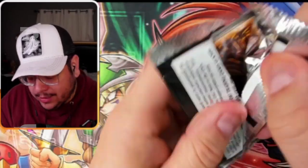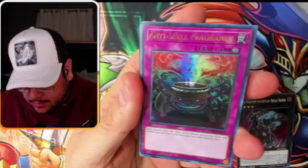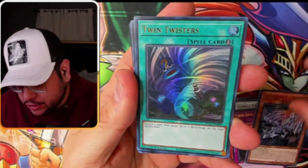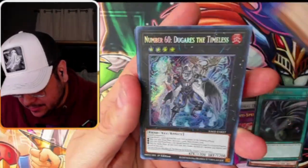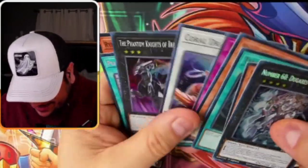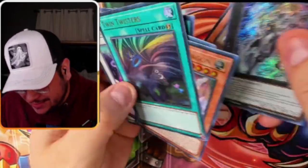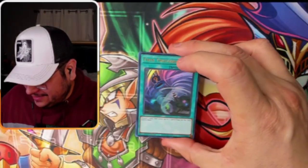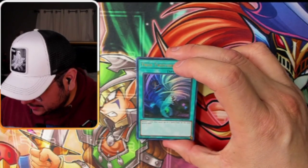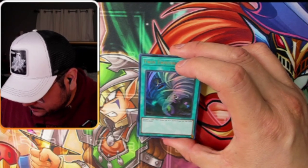So far we both only pulled one QCR, right? There's potentially four — actually for Rarity Collection 2 there are four, possibly even five. It's not over yet. I don't think it matters — I'm going to go with Twin Twisters. Twin Twister Ultra Rare — 16 cents. Surprising, but on the opposite end of that spectrum.